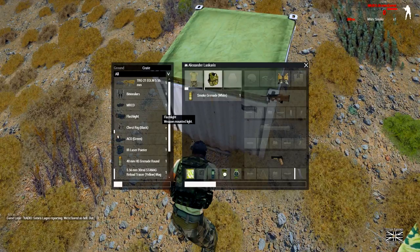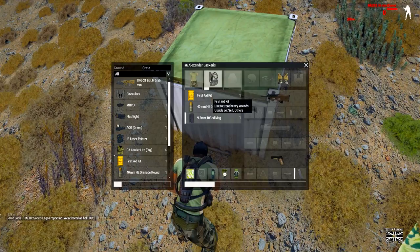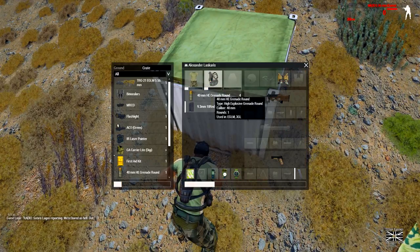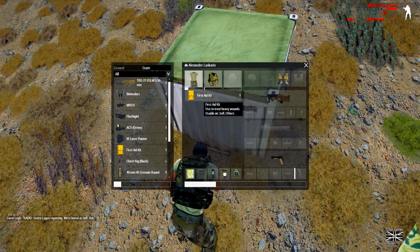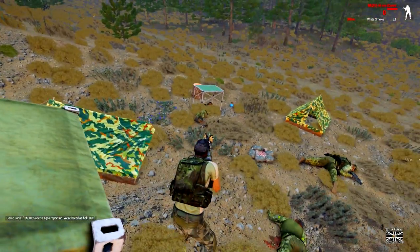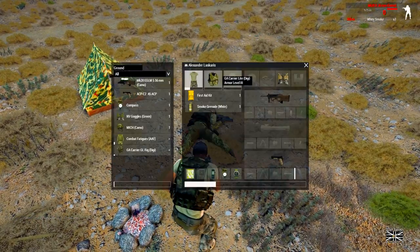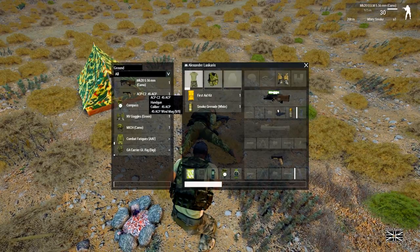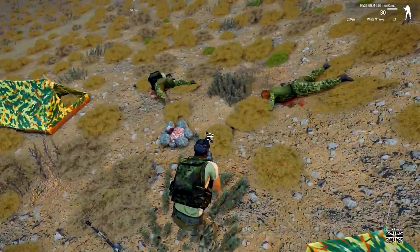I cannot understand that — oh, that's why. I forgot about that. 9.3. I'm going to take his carrier rig because it's got level three protection. Now let's sell all the weapons first. Only the team leader will have information — which was the one that had a backpack? No, none of them have got backpacks.